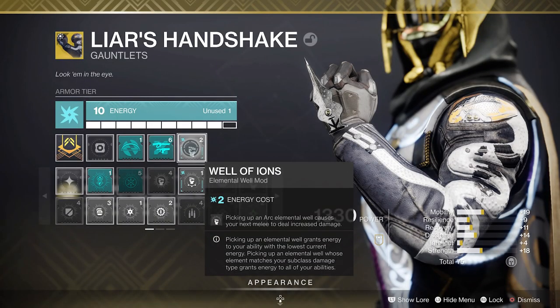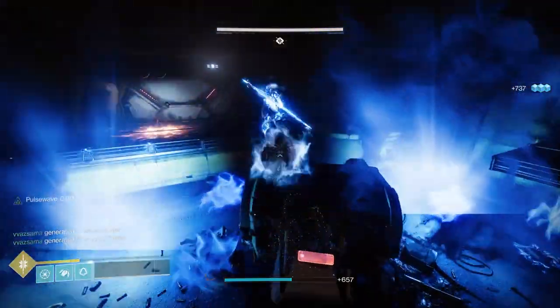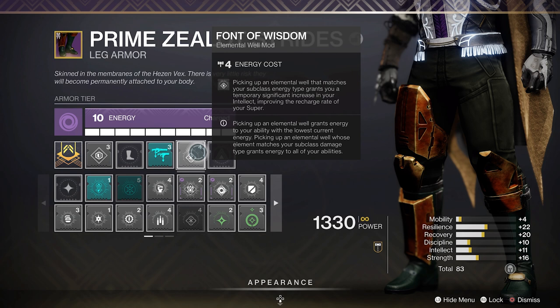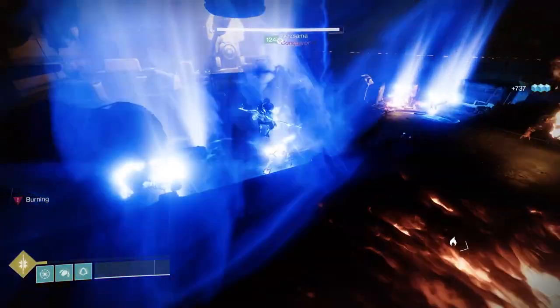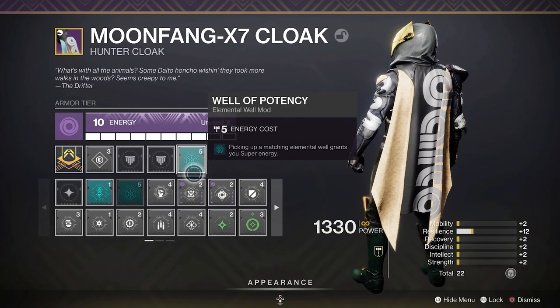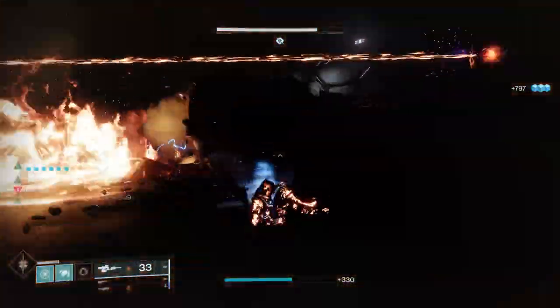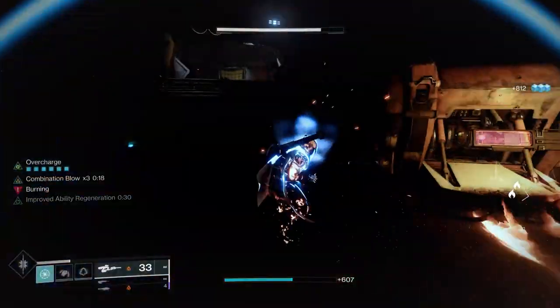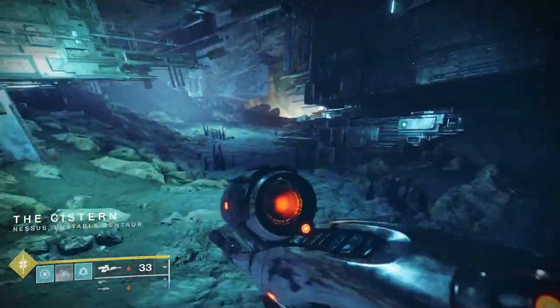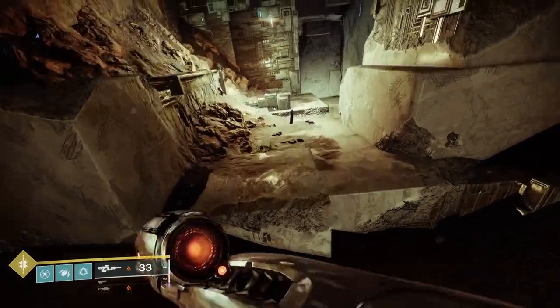On my arms, I use Well of Ions — picking up an arc well increases my melee damage by 30%. On my chest, I use Font of Might: after picking up wells that match your energy, you do increased weapon damage of that energy type, which is a 30% buff. Font of Wisdom on my legs gets increased super generation for 30 seconds after you pick up a well, basically going up to 100 intellect and generating your super quicker. On my class item, I use Well of Potency, which grants super energy every time I pick up a well — an incremental piece each time. You can see how all of these come together: you're getting your melee back but also generating your super quickly, and you'll be getting those wells very frequently since you're constantly dodging and meleeing.